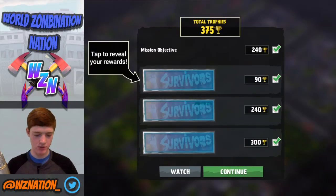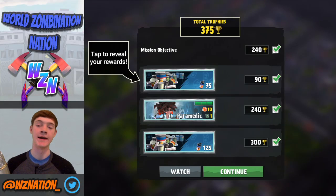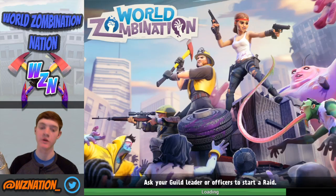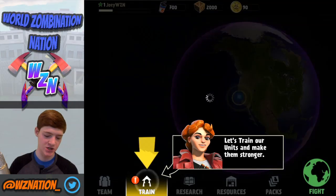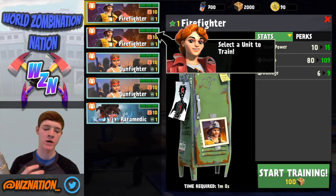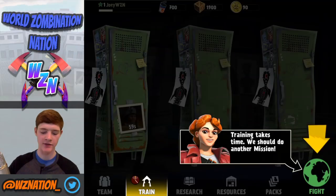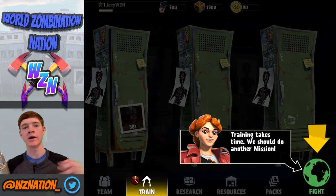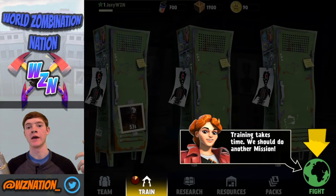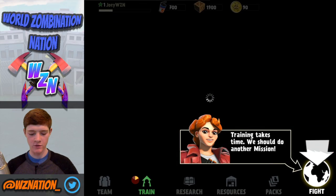So we got 75 cans of paramedic and 125 more cans. The paramedic is the heal unit of the game — pretty exciting. We just unlocked the training post, and this is where we're going to increase or upgrade our units. I'm going to go ahead and start training this firefighter — once he finishes upgrading, like any game, he's going to have more damage, more health, and more team power. Simple as that.